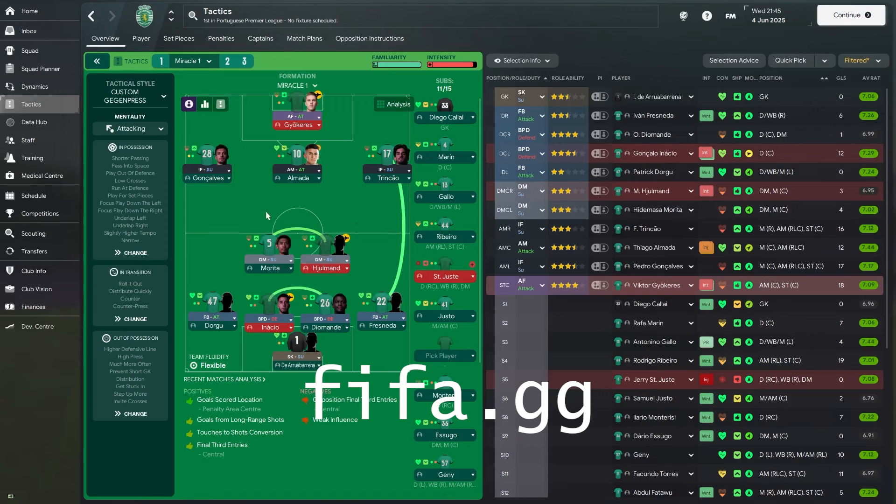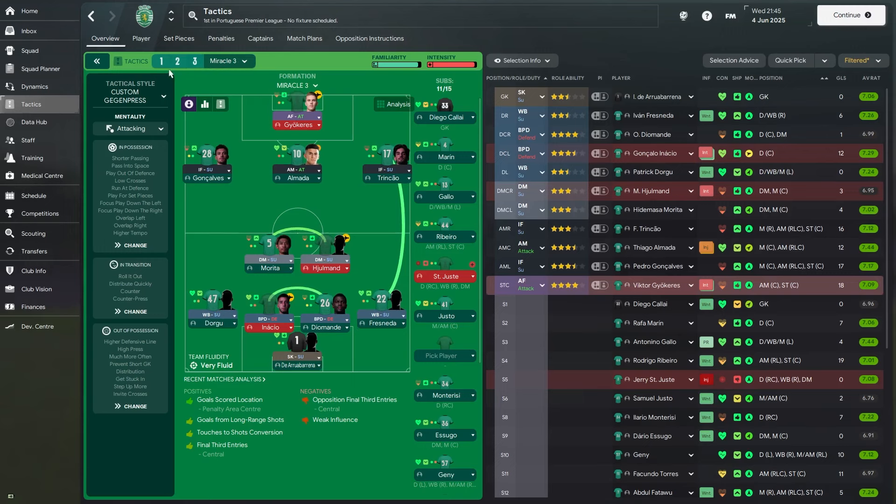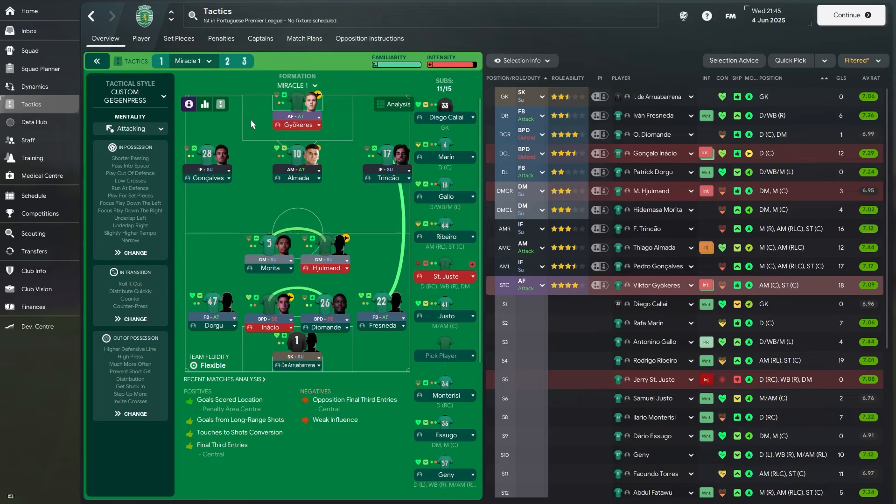If you look at the tactic that Indonesia went on to use, they actually used three tactics throughout their three seasons. So they have Miracle 1, Miracle 2, and Miracle 3. We'll try to get through all the tactics and the similarities between them.